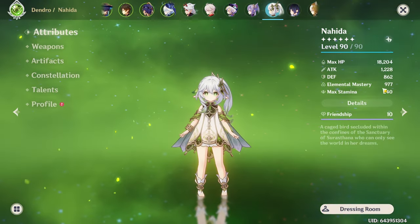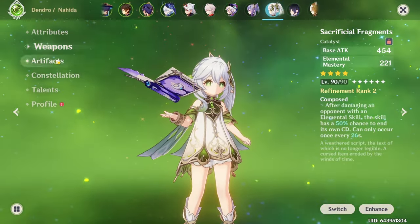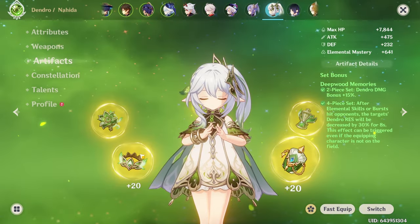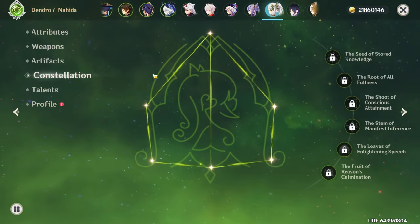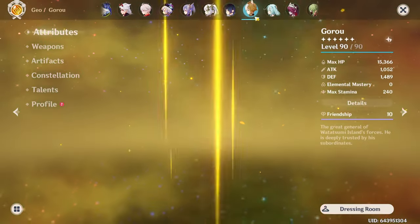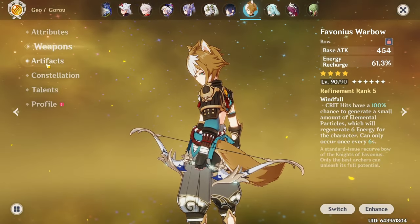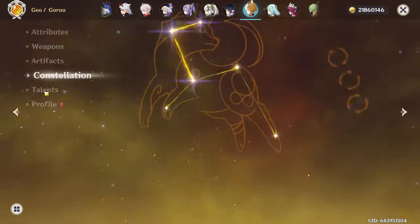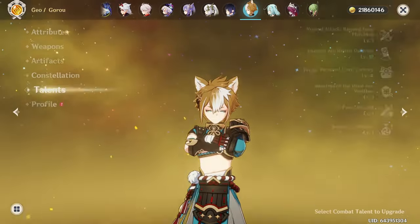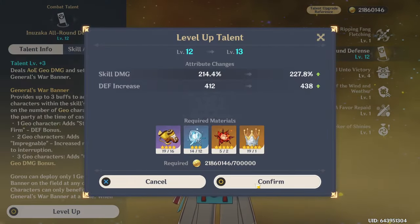Nahida is almost at 1000 EM, running Sacrificial Fragments with 4-piece Deepwood Memories, C0 with 8-8-8 talents. Goro is on Favonius Warbow R5 with 4-piece Husk, C3 with a crown on his skill. I will only activate the crown once I get him to C6 — because he hasn't reached C6 yet, I've punished him by not leveling that ability.